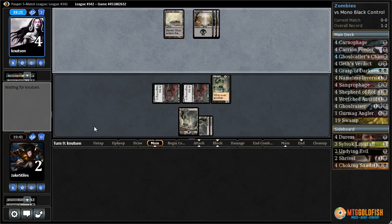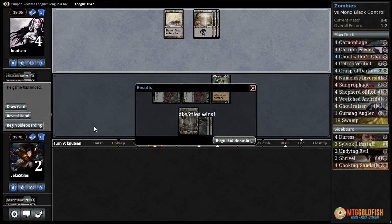We're dead to 2 creatures. We're dead to Sign in Blood. We're virtually dead to a Tendrils of Corruption. But if our opponent just has nothing good again, maybe we'll be okay. We won! It's really weird that our opponent just conceded there because we didn't actually have lethal on board — we can only attack for 3. But we'll take it.